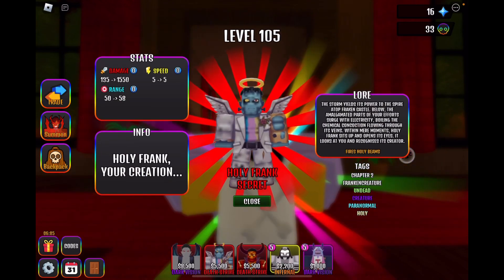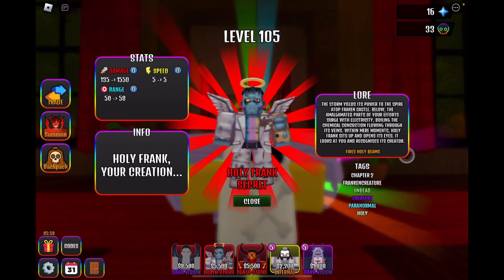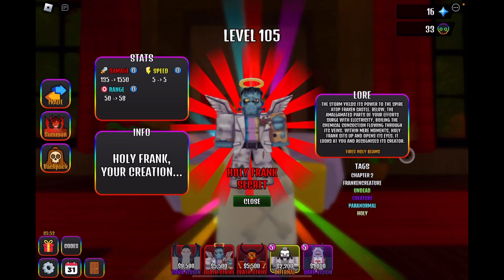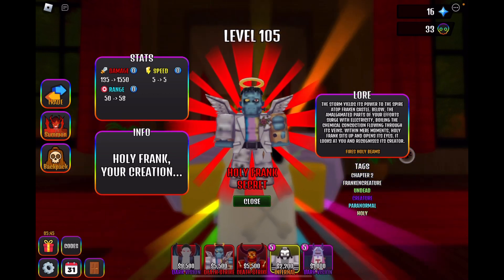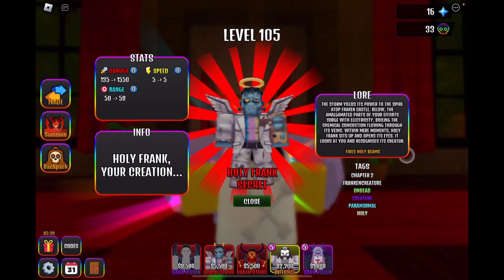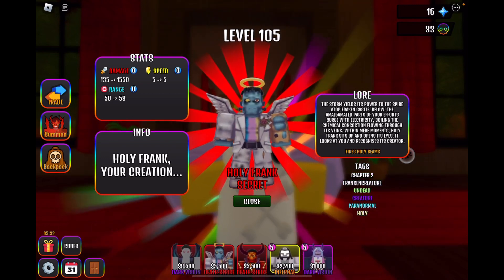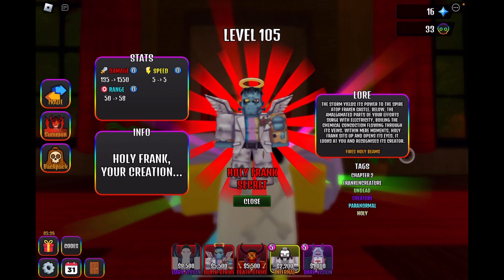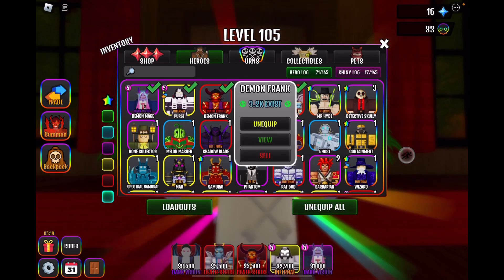I will be reading the lore and the info. His damage is 135 to 1550, his speed is five — angel speed — his range is 50 to 58. His lore is the same lore for every Frank to be honest. His tags are: Chapter Two, Franken Creature, Undead Creature, Paranormal, Holy. So the Purge is going to be boosting his Holy strength.